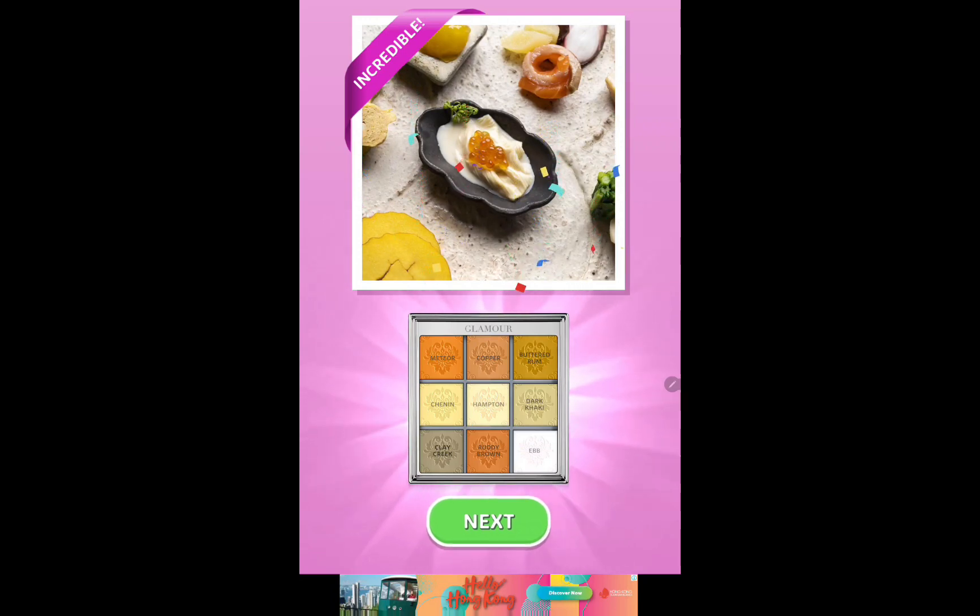Clay Greek. Shenin. Metal. Copper. Butter. Roam. Acton. Dark Kaki. Ebb. And Smoothie Brown.